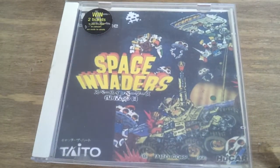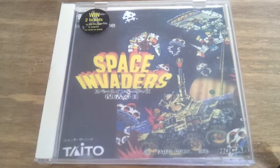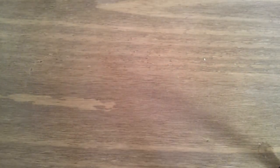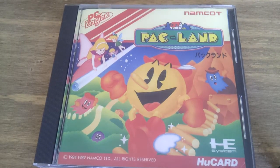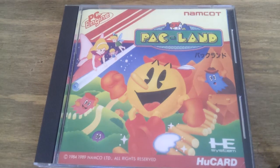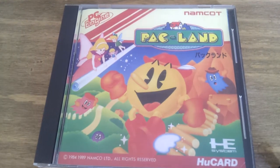Next up is Space Invaders. This is just standard Space Invaders fare. I think there is also a remix version on this, I'm not 100% sure - I've not played it that much. I actually got this game free with my PC Engine. But Space Invaders, what can you say about that? Next up is one of my favourites on the system - Pac-Land. If anyone has not played this, Pac-Land is a side scrolling platformer based on Pac-Man. It has the most fantastic music in a game I've ever played - really uplifting, really cheery, and it's just a really fun game. Another great version is also on the Atari Lynx.